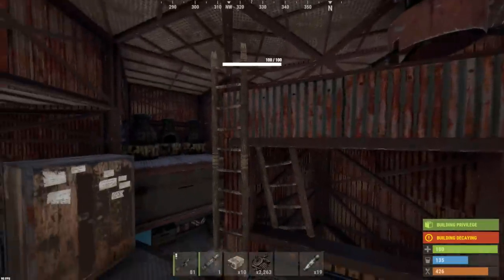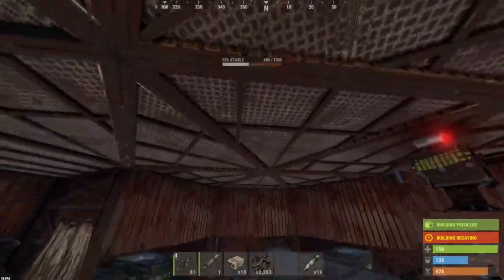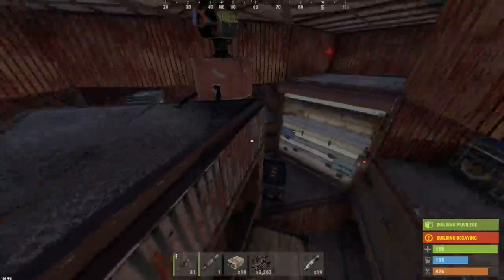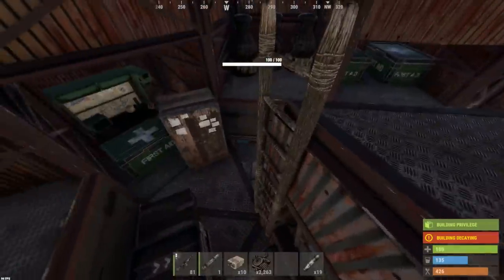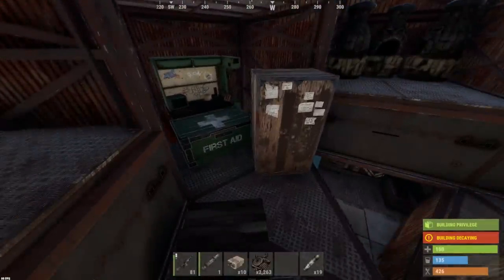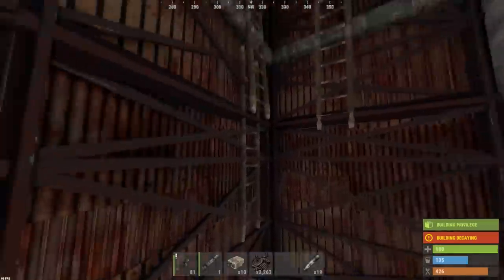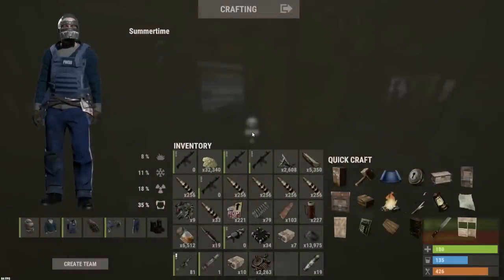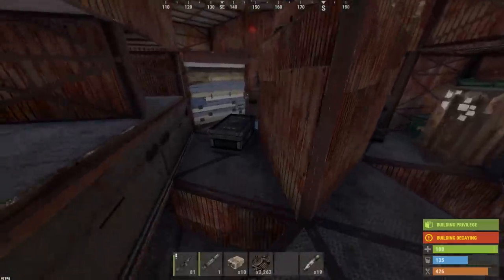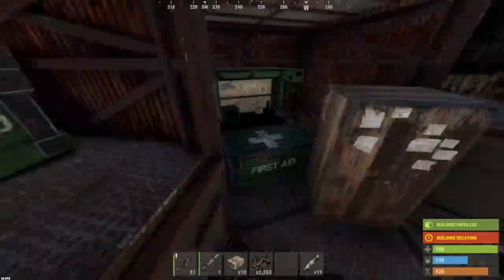One of the strangest bases I've seen. Those turrets became absolutely useless if you know about the half floor trick for destroying them through the ceiling. And it was decaying, so I got in easy on the top, and there was no security around the hatches. He spent so much time building these vending machine loot rooms, didn't put anything in them, and didn't even make the top of his base secure. But hey, I'm not complaining — I'll keep taking it. I love basically free stuff. Another great raid.